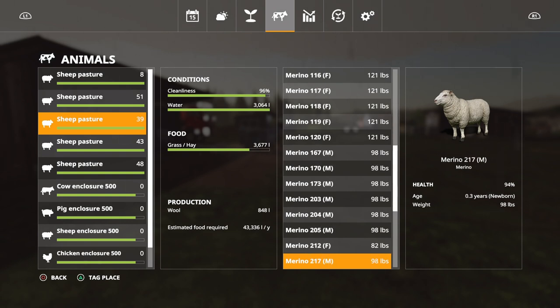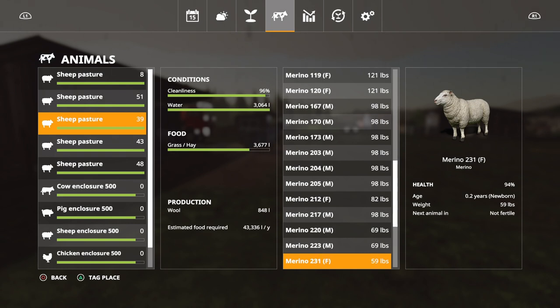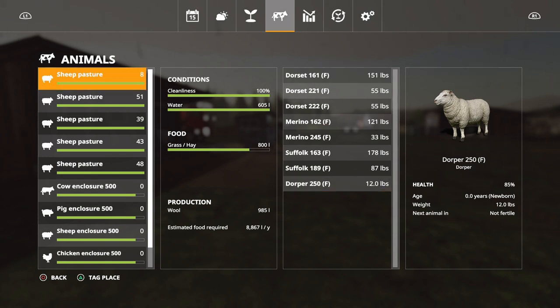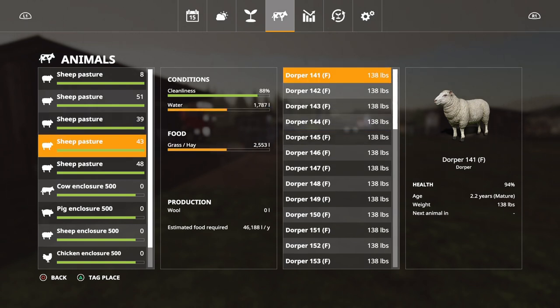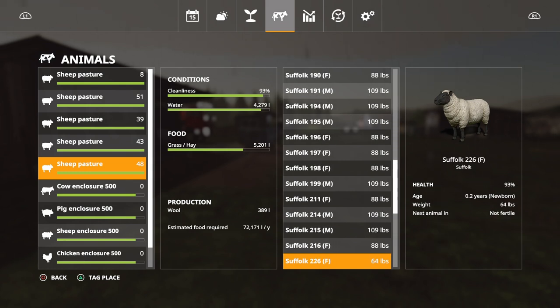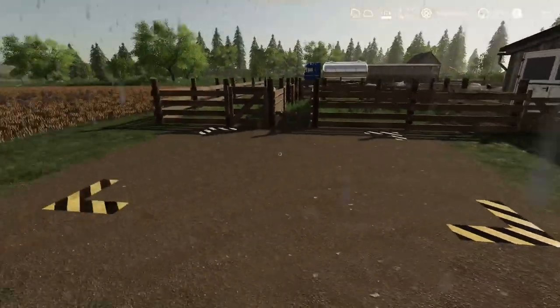Scrolling through the menu, some animals are showing 'not fertile' at 0.3 years - I think it's around 0.5 or 0.6 years before they're fertile again. You also get both males and females, and I would have thought the old idea was not to have too many males. I did some research but there's not much out there since the update - the manual hasn't been updated either. All the newborns are listed there in these menus.